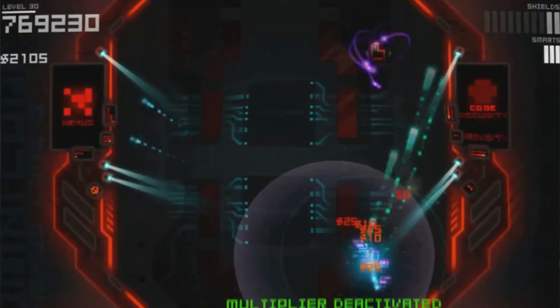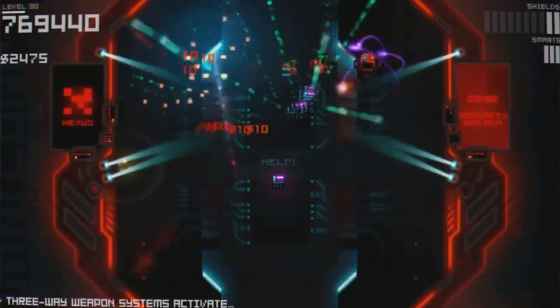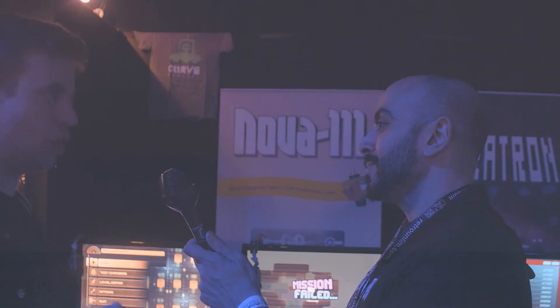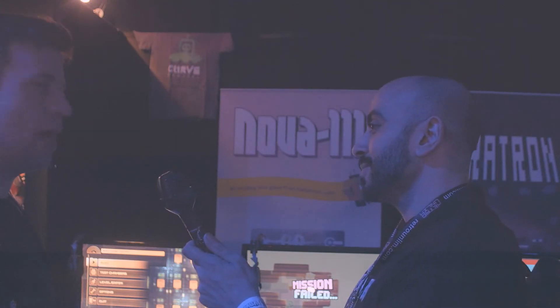Ultratron is essentially that same style but with Robotron or Smash TV. It's a twin-stick shooter — you go through different rooms, fight bosses, upgrade your bots, and pick up power-ups. There's a store with risk/reward mechanics going on: when you shoot enemies they drop coins, and you need the coins to get better and progress further. But to get the coins you've got to get right up close to the enemies. After every level there's a shop where you're deciding whether to save money or spend. You can also purchase extra lives, but if you buy too many you won't have upgrades, and if you buy too few you're going to die — there's a constant balance.